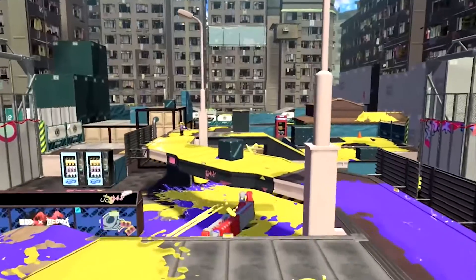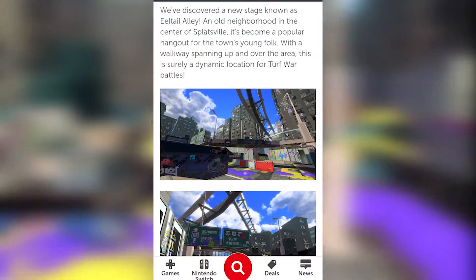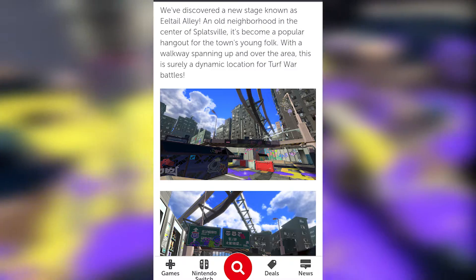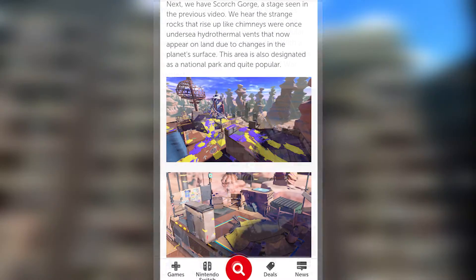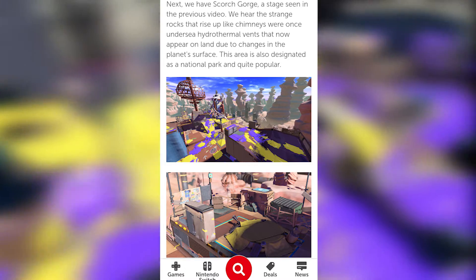We are also shown a new stage known as Eagle Tail Alley. It was apparently an old neighborhood in the center of Splatsville and is now a popular place to hang out and play Turf War. On Squid Research Lab, they also revealed the name of the new stage from the last trailer is Scorch Gorge.